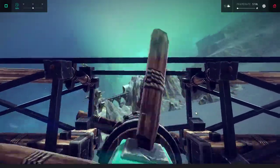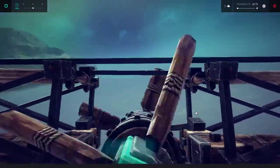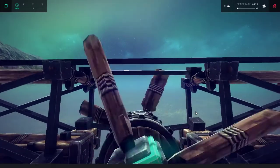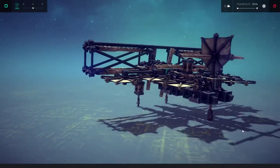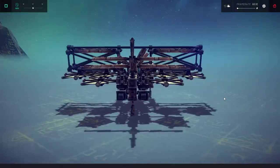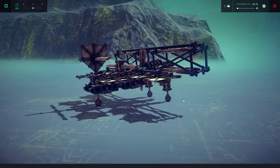Let's go and set her down. Yep, I did lose a prop. But it's good to know that you can still fly and land the craft with a prop gone. It's real wobbly, but you can do it. I think that's pretty cool.